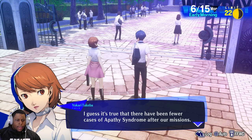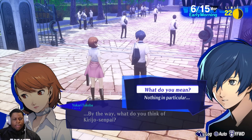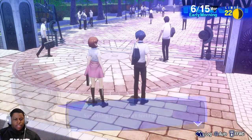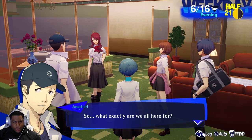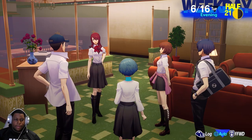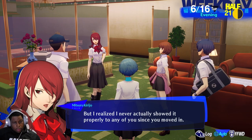It's true that there have been fewer cases of Apathy Syndrome after our missions, but that changes as we get close to the next full moon. What do you think of Kirijo senpai? Don't you think she sort of pushed Fuuka into joining too quickly? It's nice to have more persona users in battle, but something just doesn't feel right. Didn't her dad disappear or something? Tsuru asked us to come back to the dorm, and when we came back we got a cutscene — she announced that the second years were all present and Junpei is asking what we're here for.